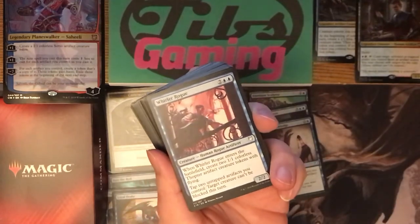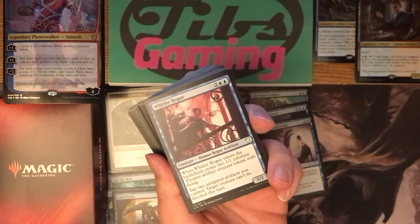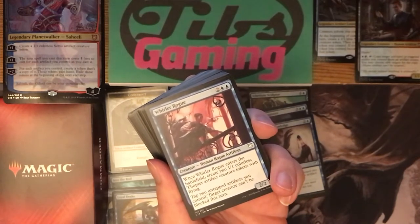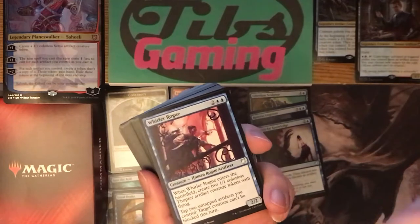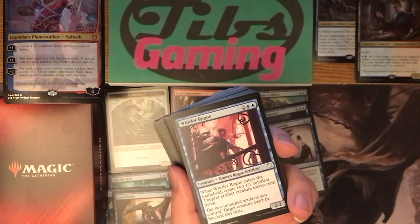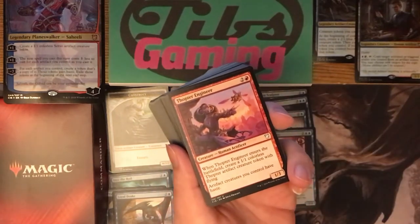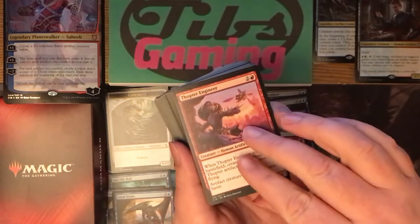Whirler Rogue — two generic, two blue, a two-two human rogue artificer. Enters and creates two colorless thopter tokens with flying, and then tap two untapped artifacts you control — target creature can't be blocked this turn. You can make your big guy unblockable just with the two thopters it makes, or other artifacts you have in play. Thopter Engineer enters and creates a one-one thopter, and gives all your artifact creatures haste. Seems like a good thing to have around.